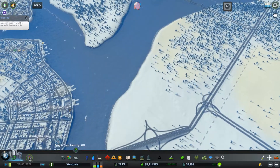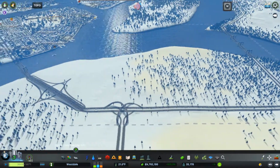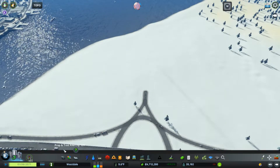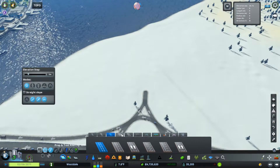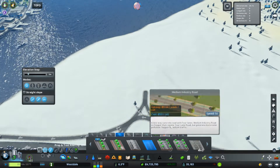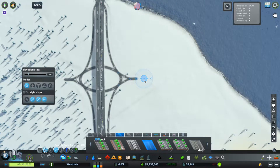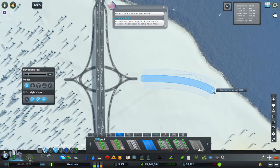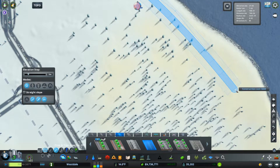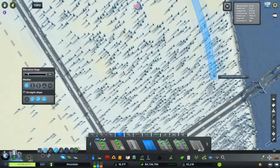In the meantime, I want to create an industrial area right here. We've got this coming off of here and I think that would be an awesome place to add a nice industrial area. Let's find a nice big road — medium industrial road. This will work. Let's get a turn here and line up with this and come along here, just like this.